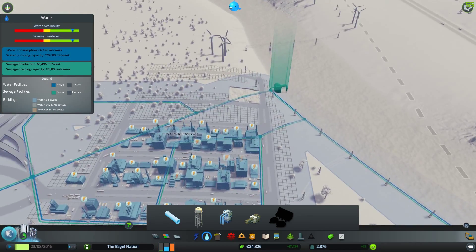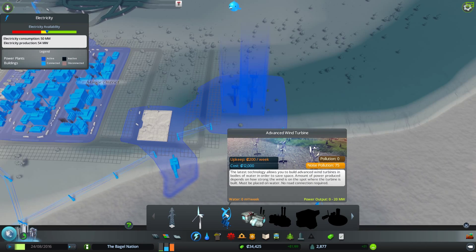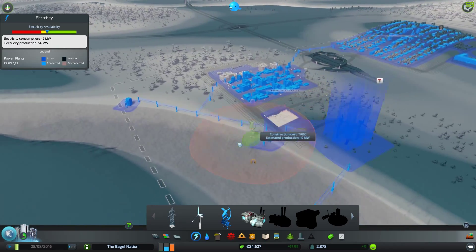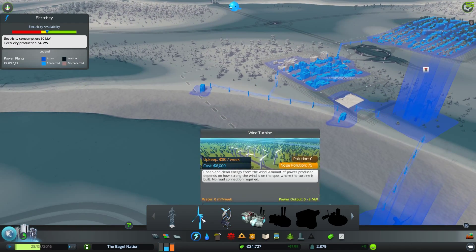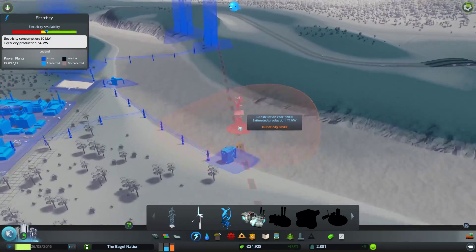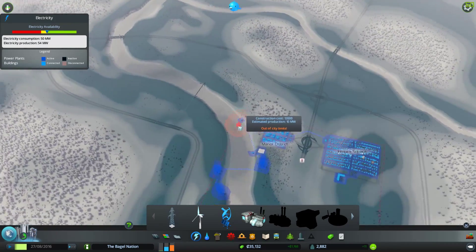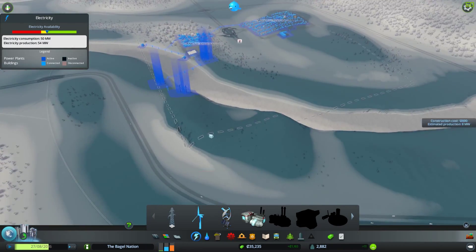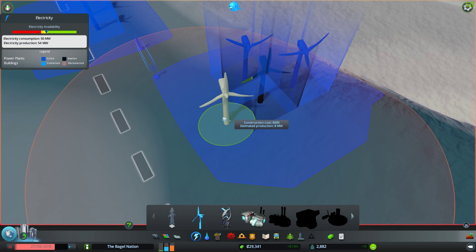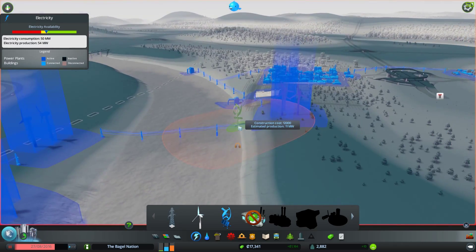We unlocked our advanced wind turbines. Let's see if there's a good place — we don't really have a good place for these. Advanced turbines work on the water and can give you up to 20 megawatts. They're twice as expensive as your regular wind turbines, but actually they'll be less cost effective currently because we don't have much wind along our water. Out further they'd be great, but we don't have property out there. So we're going to be stuck with regular wind turbines, unless we end up using a coal power plant at some point. We're just not in the best situation as far as advanced wind turbines are concerned.